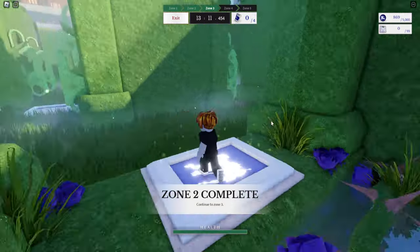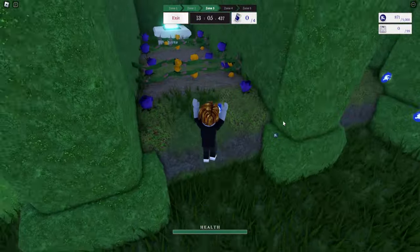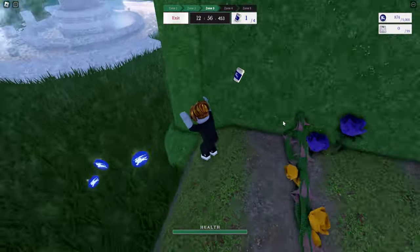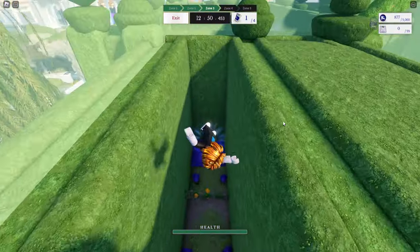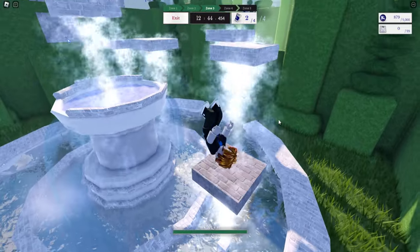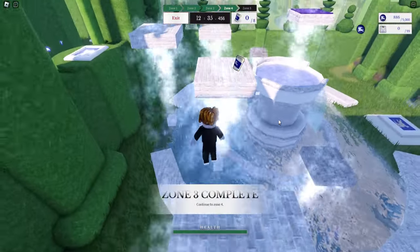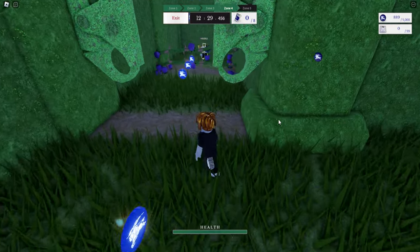Dash right here — the thorns will one-shot kill you. Then double dash or double jump, take a checkpoint, and hit this button here to make things a little easier. There's a cup over here, then to the other side. Now that we've hit the button, we can go up here. That's just a wall — and now we're in zone four, in under two minutes.